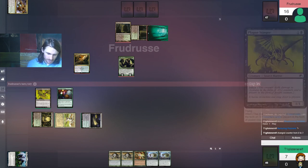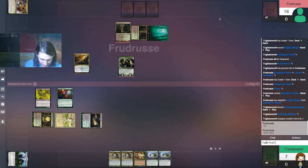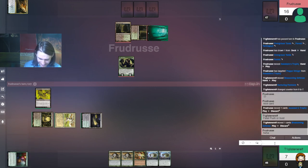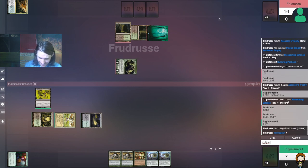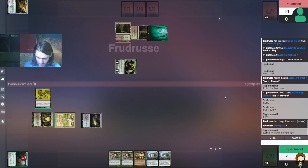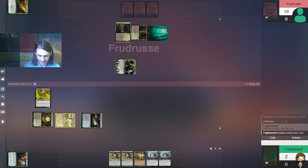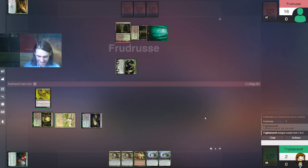What else you got — do you have Fatal Push? Fatal Push or bust? Oh no. Oh hello, I can spell — in hand as you see. They already see lethal — this is a lot of damage, entirely too much damage. Yeah, alas.